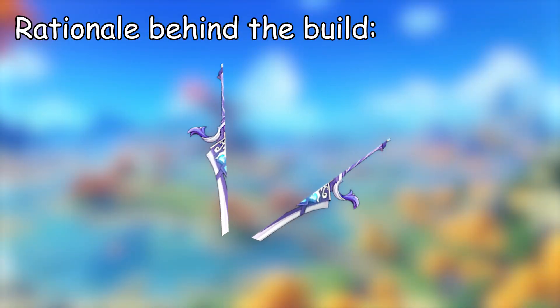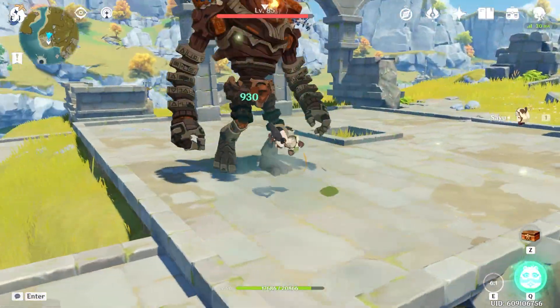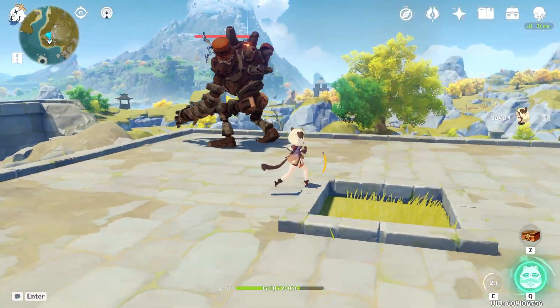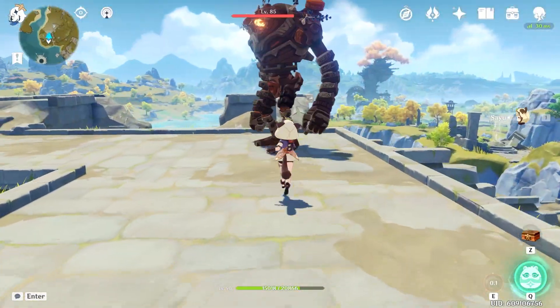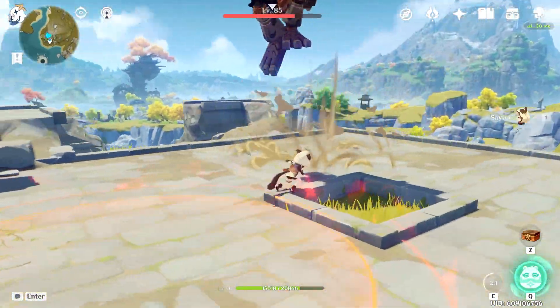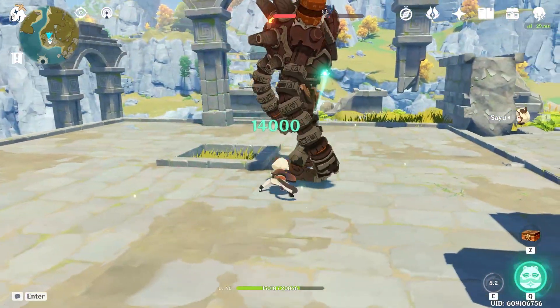For the weapon, I didn't choose the Sacrificial Greatsword since its passive doesn't trigger from Sayu's rolling damage — it only triggers from the final kick. If it were able to trigger on the roll damage, it would basically always trigger and greatly increase the effectiveness of the hold-and-immediately-press tactic, since that counts as both a roll damage and a kick damage. It might even make her feasible as a Swirl support.